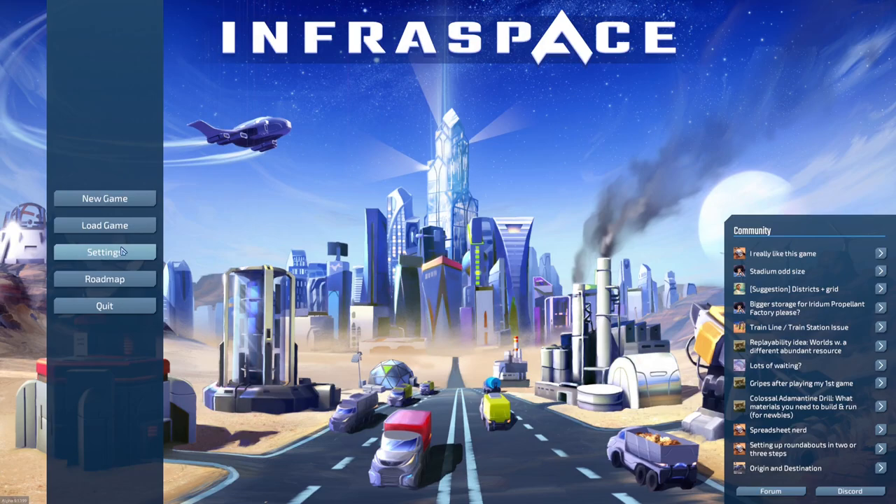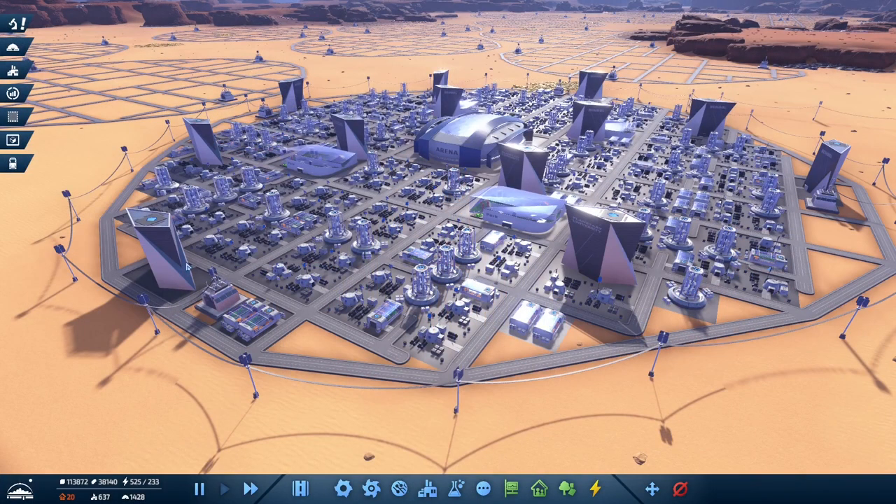Good day everybody, it's Max, welcome back to InfraSpace: The Core. In today's episode we're going to put together hopefully one complete core. We've done a lot of research over the last couple of episodes, so we should have the ability to build one core without any issue. Once we know the numbers to make a core work, we can duplicate that pattern across the other cores.